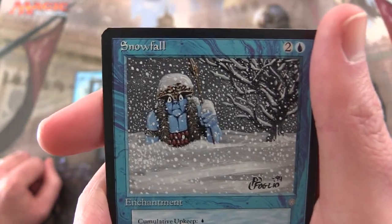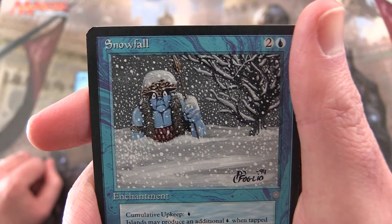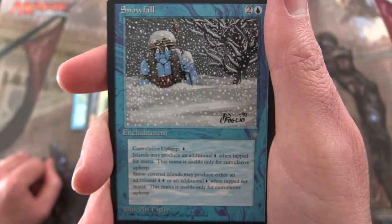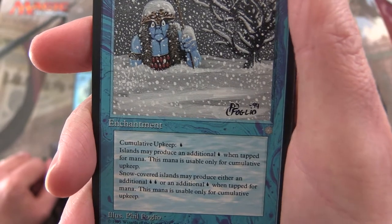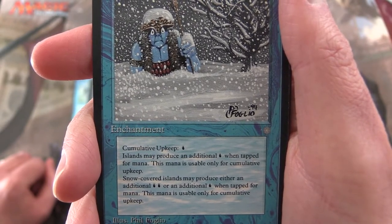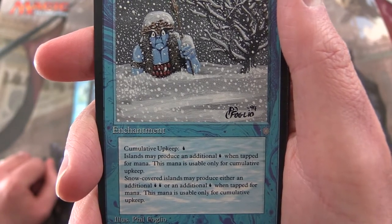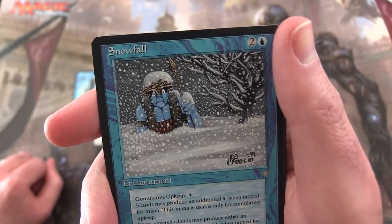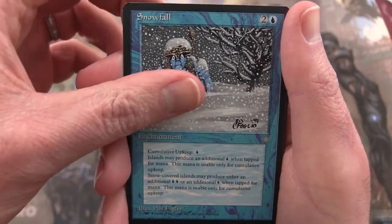Snowfall — 2 and an island for an enchantment. Cumulative upkeep cost is an island. Islands may produce an additional island when tapped for mana; this mana is usable only for cumulative upkeep. Snow-covered islands may produce either an additional two islands or an additional island when tapped for mana; this mana is usable only for cumulative upkeep. So they definitely don't want you to read the card and instantly know what it's talking about.